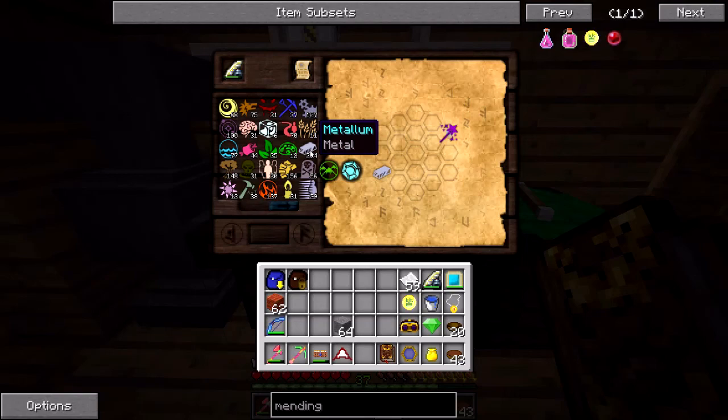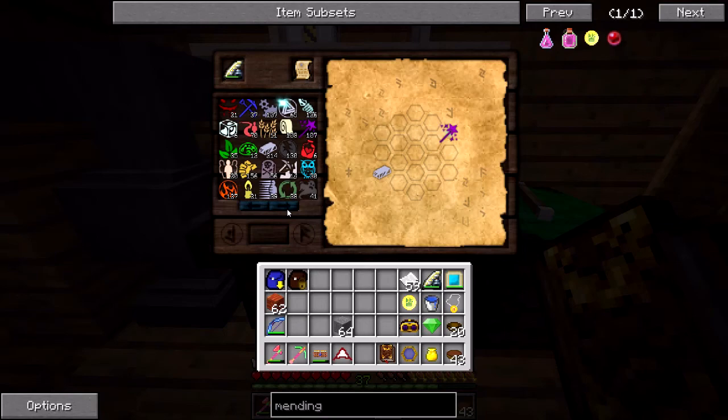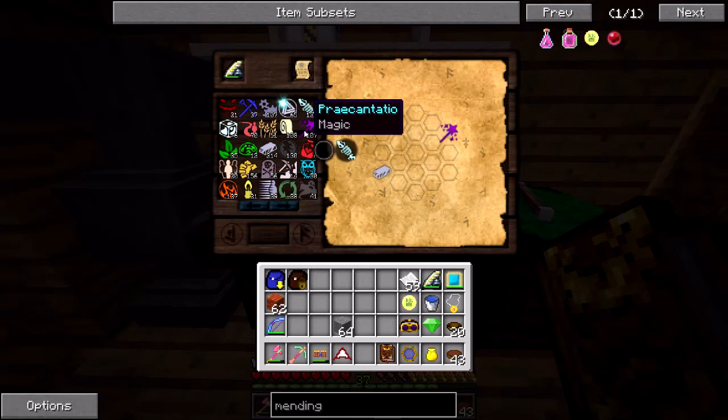For example, say you want to break down Cognitio. Write Cognitio down, then below that write Ignis and Spiritus, because that's what it's made of. Below Spiritus, write down Victus and Mortis, because that's what Spiritus is made of. And so on, until you've broken it down into a tree of its primal aspects. That's just something I do - like, I have Praecantatio written down, so I know it can be broken down into Aer, Perditio, Ordo, and Ignis. Praecantatio itself is made of Vacuos and Potentia.